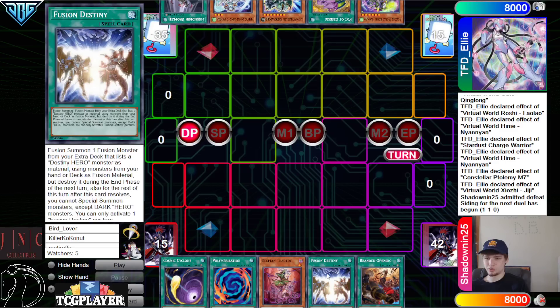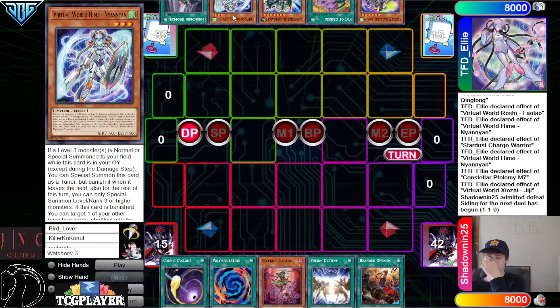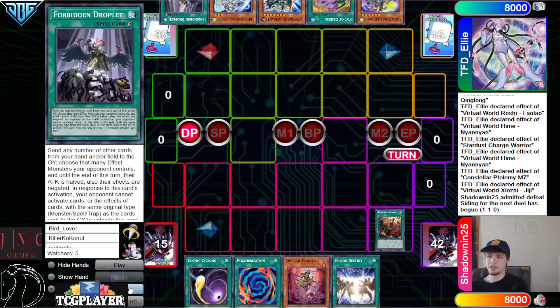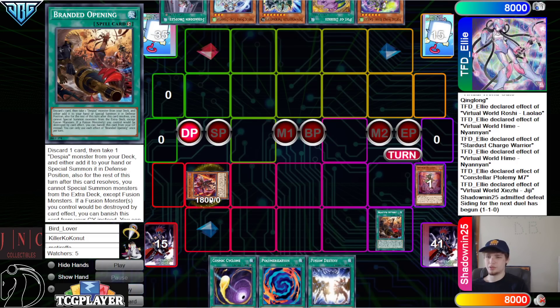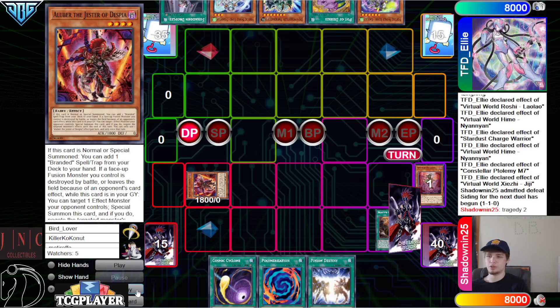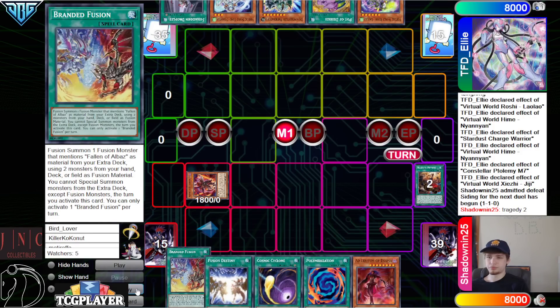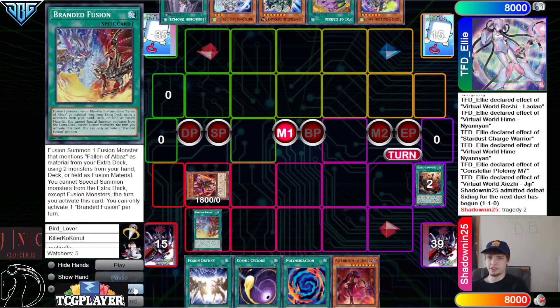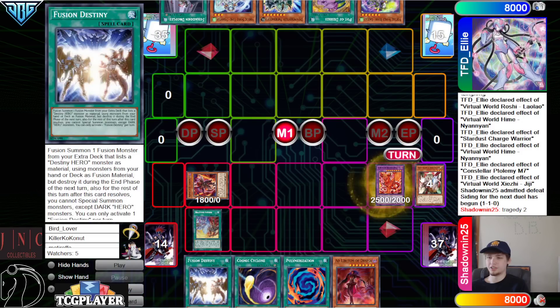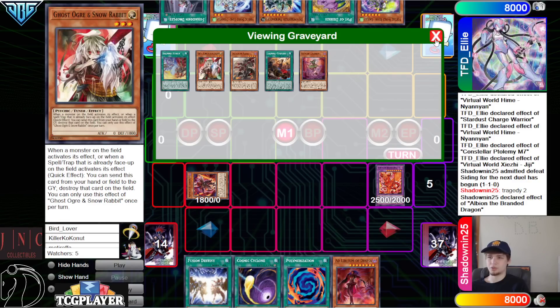Opening hands: we got Cosmic, Poly, Tragedy, Fusion Destiny opening. They have Roshi, Desires, Pinker Tops, Neon, and Droplet. Activate the Opening in the draw phase, get rid of Tragedy, bring out Aluber. Aluber one — Tragedy two — go search Ad Lib, go search Branded Fusion. Then main phase activate Branded Fusion — that dumps Fauna of Albaz and Ghost Ogre to make Albion.